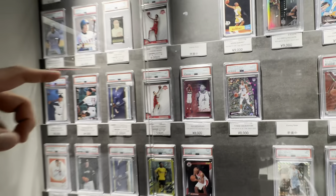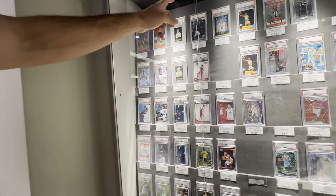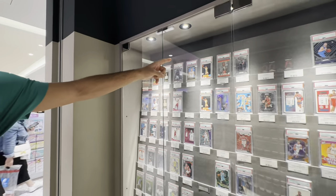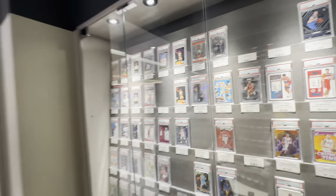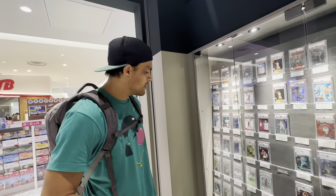Fernando Tatis Jr., Frank Thomas, Ronald Acuña Rookie, Nikola Jokic, Kevin Durant, Kawhi Leonard, Luka Doncic — I've got all the stars here in Osaka as well.